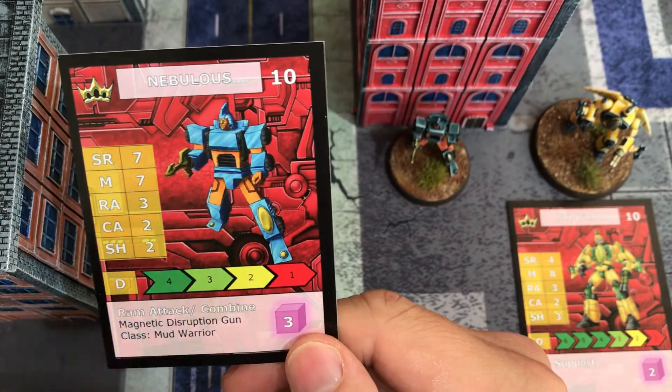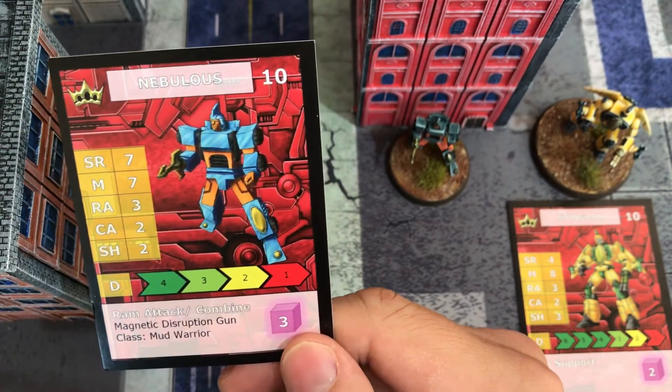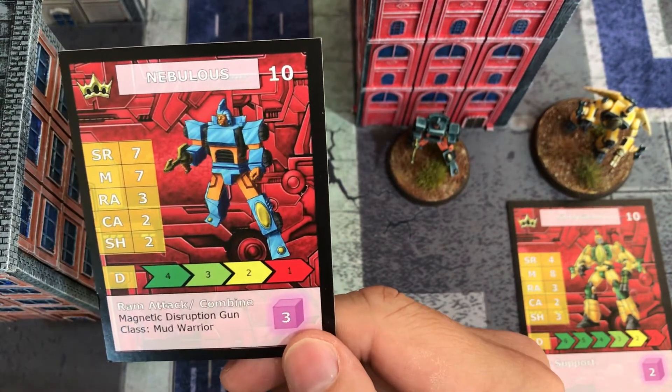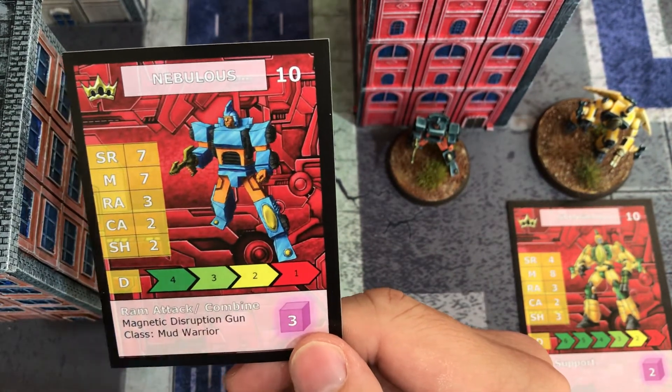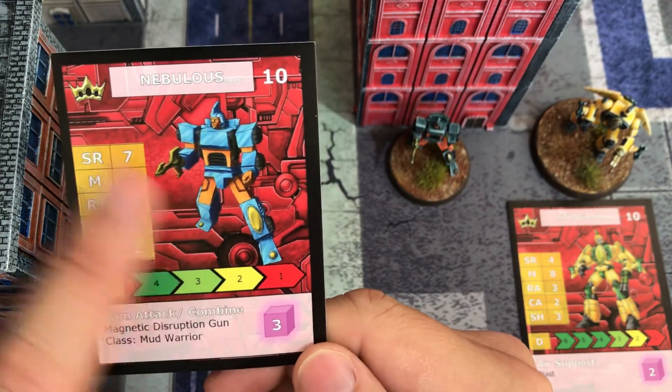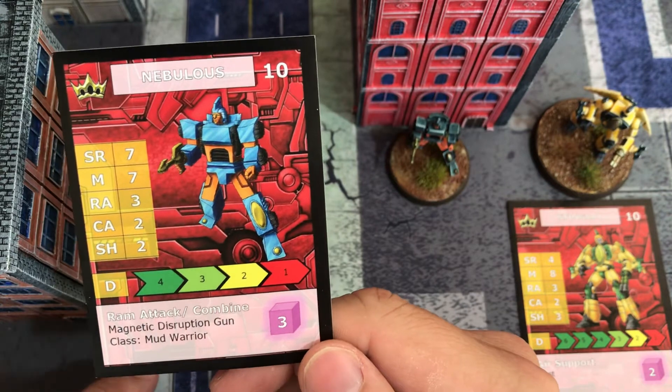This is also the points cost to include this model in your faction. Most games of Bot War are about 80 points, so you work out your force based on that. You could have up to 80 points, and not a point over, unless your opponent agrees of course. That's basically the rundown of the stat card.